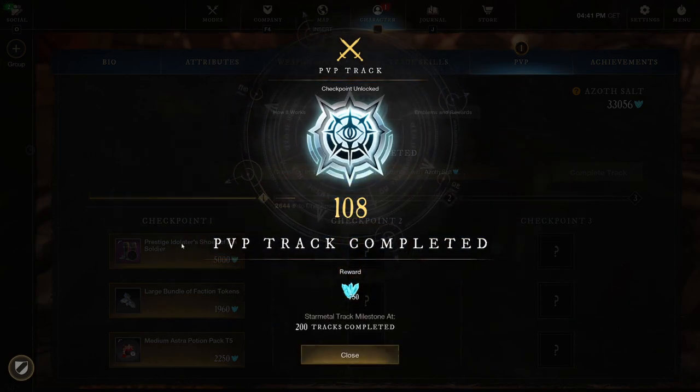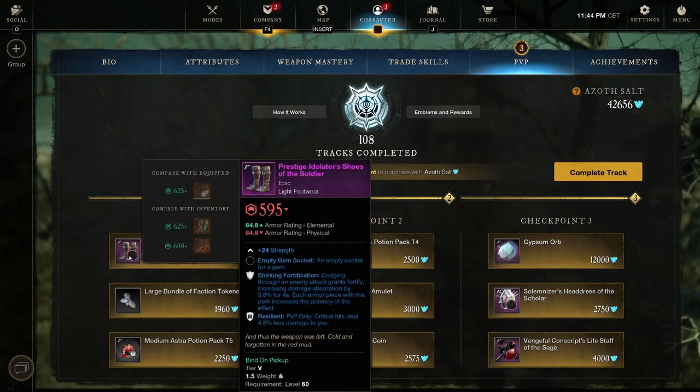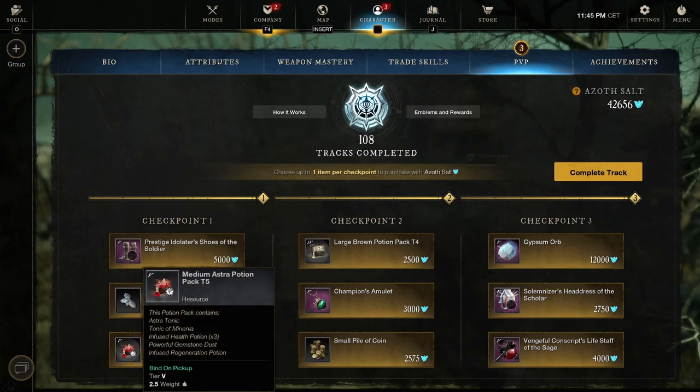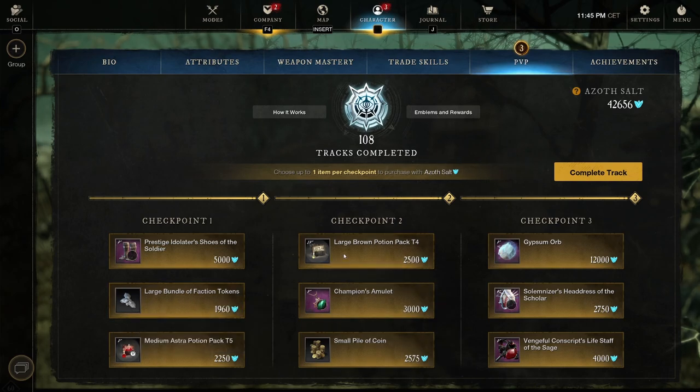Track 109 - checkpoint one: Prestigious Idolater's Shoes of the Soldier, strength, with Shurken Fortification and Resilient. I believe Shurken Fortification is getting a nerf soon, but still pretty good boots. They're light footwear - they can work for a medium build but you'd ideally want medium boots for that. For a sword and shield build you really need all light gear to stay in light loadout, otherwise you shift to medium. Still pretty good shoes. Large bundle of faction tokens - 4,400. Medium Astra potion pack tier five - I think I'm capped on faction tokens so I should go to the city and buy gypsum first.